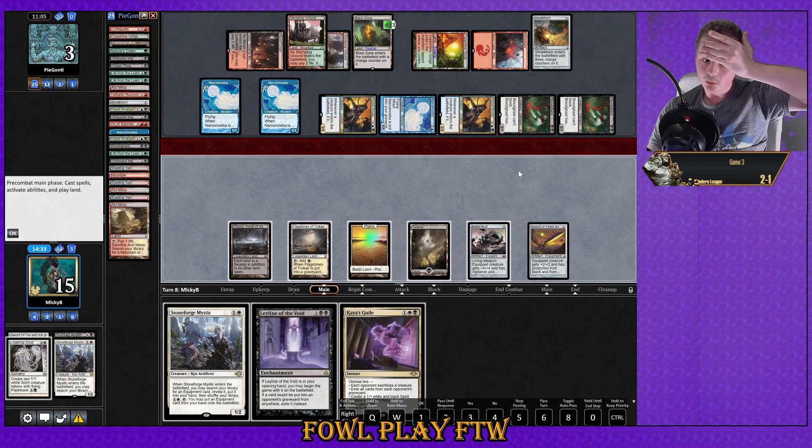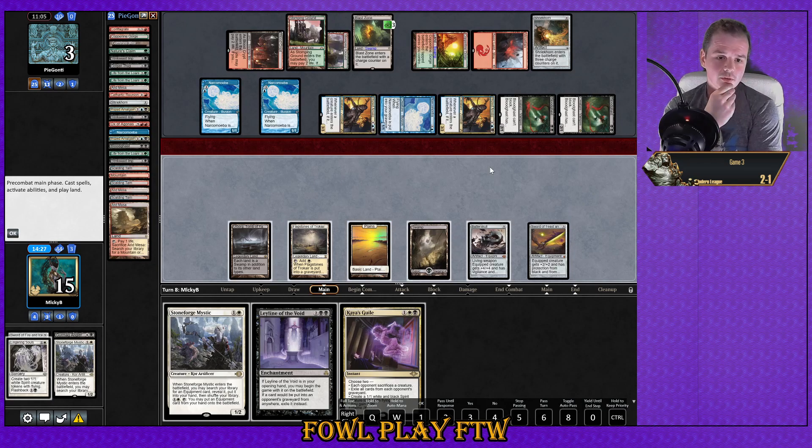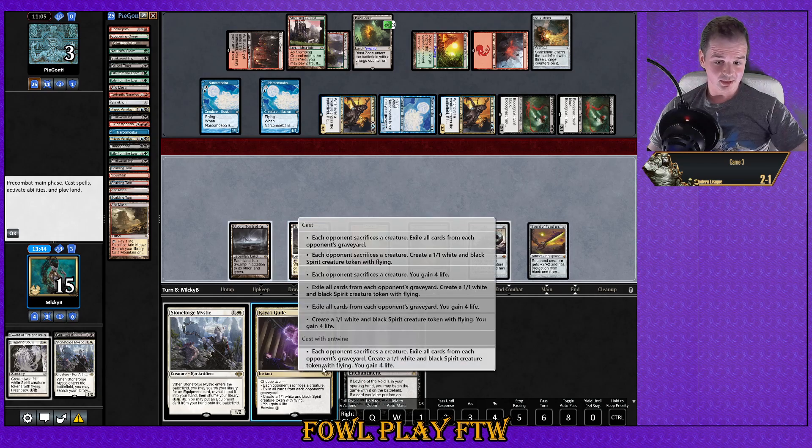I'm playing this game so bad right now. Lingering Souls — is Lingering Souls better than Leyline of the Void? He's got a Blast Zone on three so probably not. Although how do I win if I take 13 damage next turn and go to two without a creature on the board? That Conflagrate was nuts — he's also got another Conflagrate in the grave he can flashback, but no cards in hand to flashback to it. I'm extremely confused on what to do here.